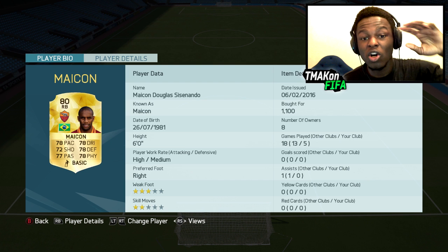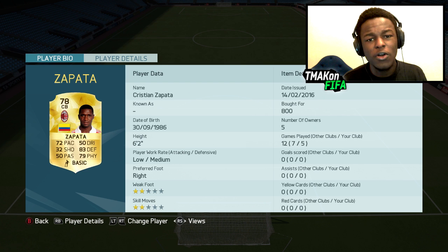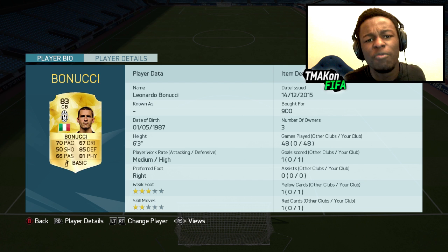Next we have Mycon — another great player, all his stats are above 70, so he's pretty much a beast. Our first center back is Zapata, who only cost me 800 coins. Not too expensive, and when it comes to underrated defenders in Serie A, he's definitely one of them.